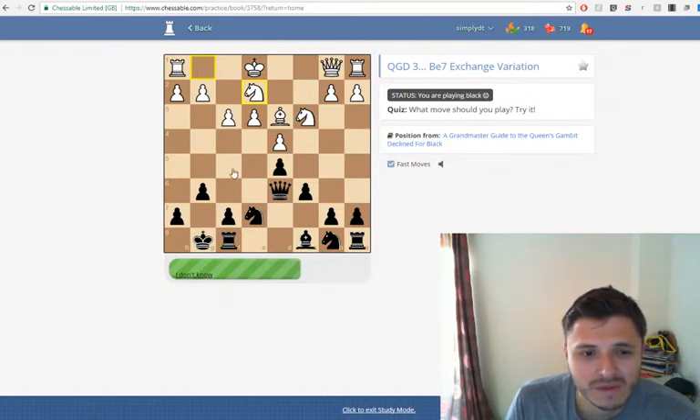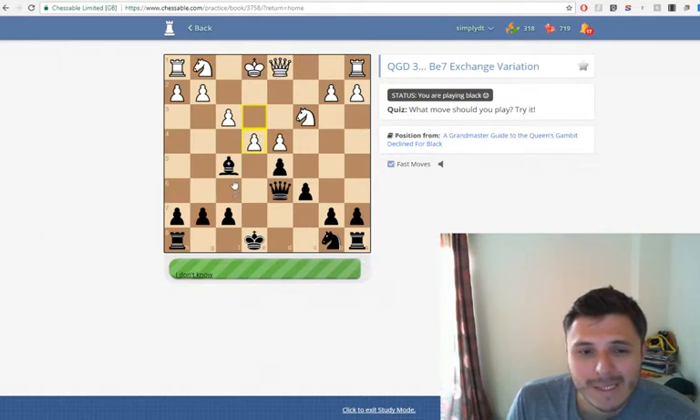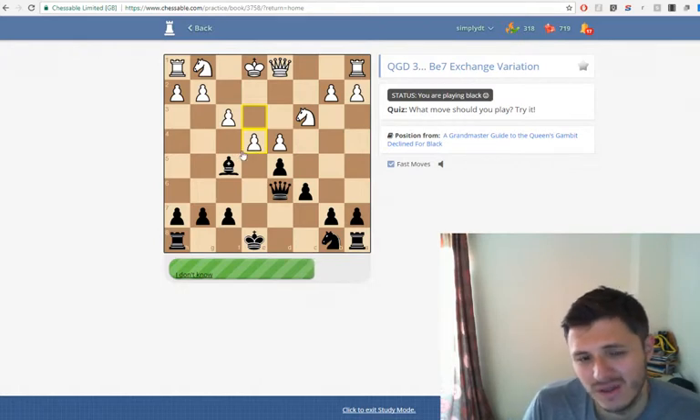Bishop to f5 comes to mind. Knight to f5 comes to mind. I think knight to f5 might be the move because you attack e3 — it could be bishop though. It is knight. So sometimes you push the bishop back to g6 and sometimes you take. I think I have to take my bishop back to g6 here.